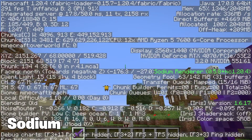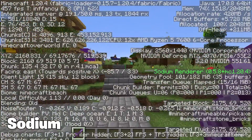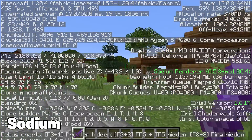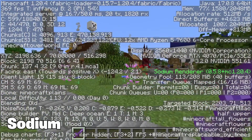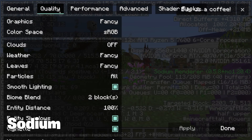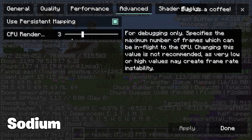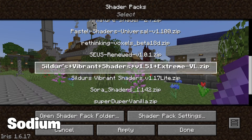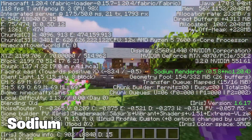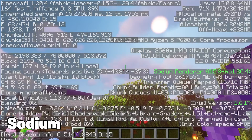Next up is one of the newest mods on the block for FPS boosting and that is the Sodium mod. This isn't your typical tweak pack or settings optimizer. Sodium is a complete overhaul of Minecraft's rendering engine built from the ground up for maximum performance. It rewrites the game's core graphics code to be way more efficient, especially when it comes to loading chunks and rendering intense scenes with tons of entities and particles. I'd suggest Sodium for the most low-end PCs and Optifine for those medium to high-end PCs.